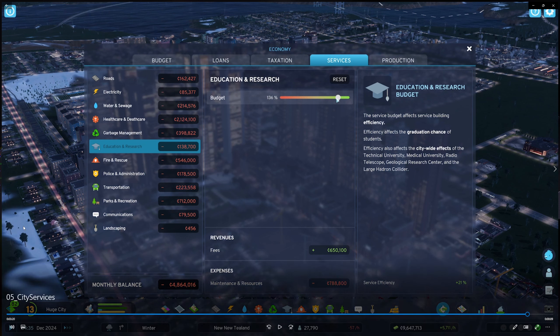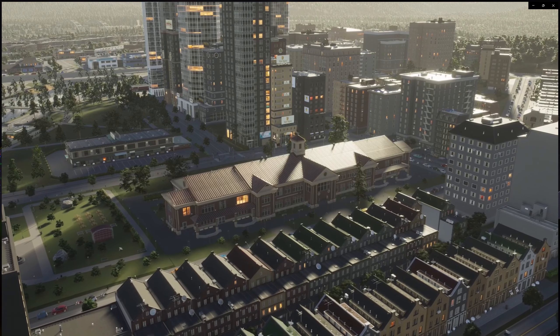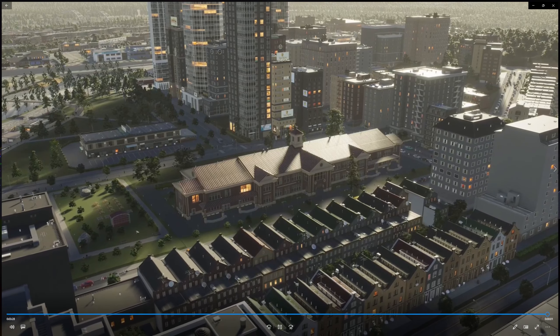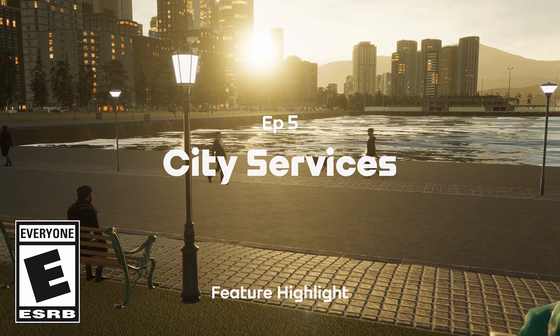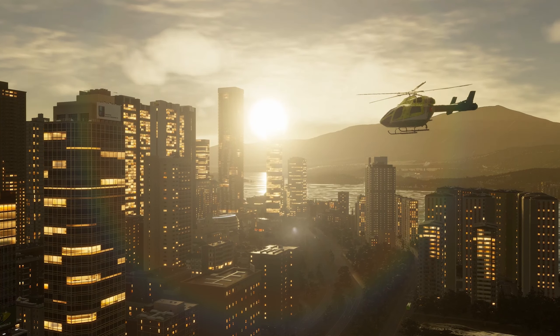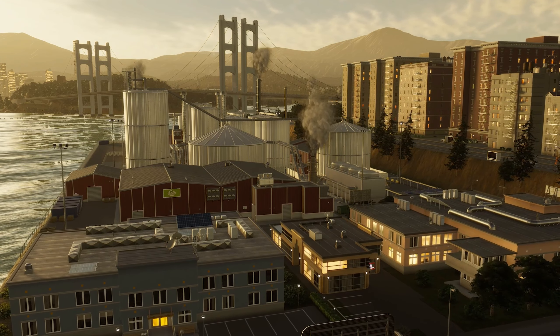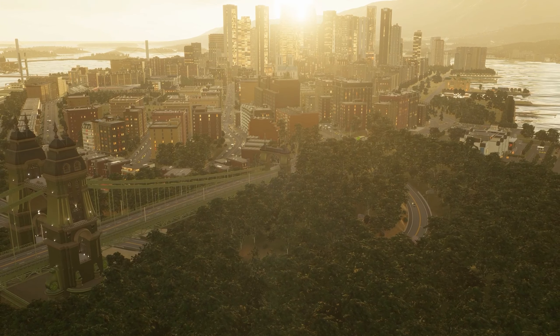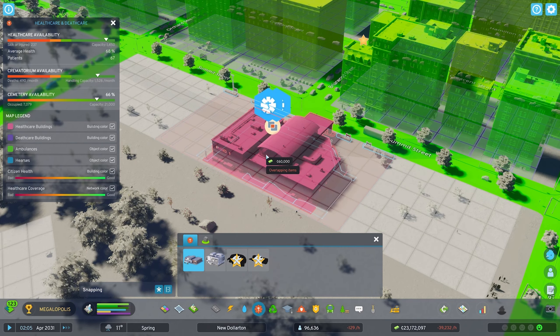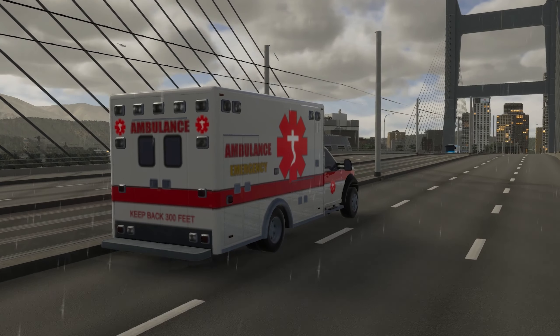This area looks like snow — probably coming out of or going into winter, which is pretty cool. To recap all service types: roads are a service because they provide basic infrastructure and movement. We have electricity, water and sewage — which includes surface water, groundwater, and sewage — healthcare and death care, garbage management, education and research.